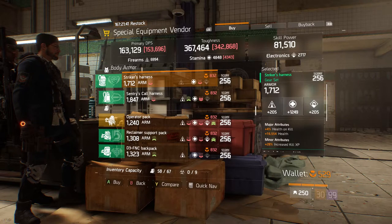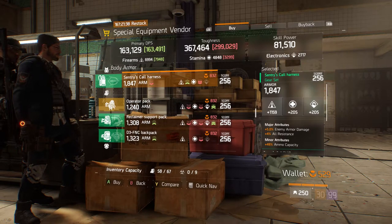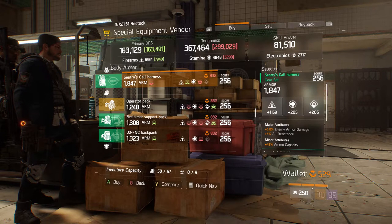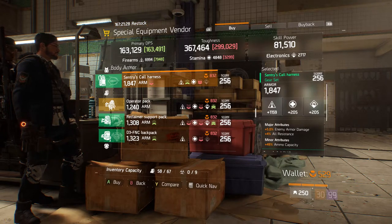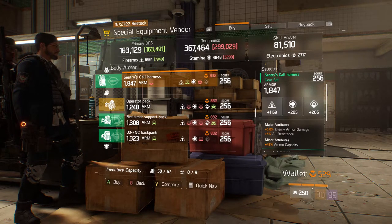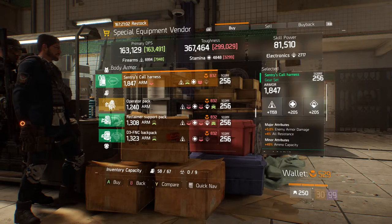Next up we have a Century Call Harness rolled 1847 armor and firearms for 1159. Its major attributes are 5% enemy armor damage and 4% all resistance, then the minor attribute is 49% ammo capacity. The firearms is low but if you're using it in Last Stand that'll go max, so this is more like a Last Stand type piece. If you're willing to roll anything, I'd suggest switching out all resistance to something else you'd like.